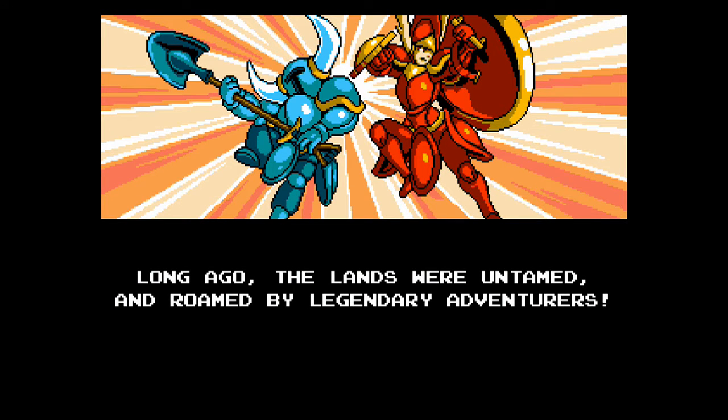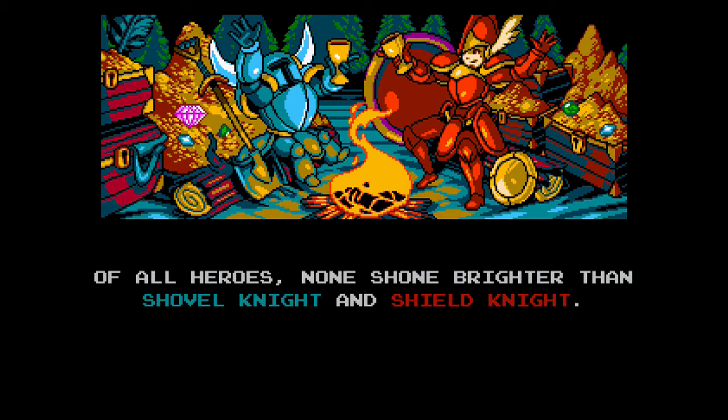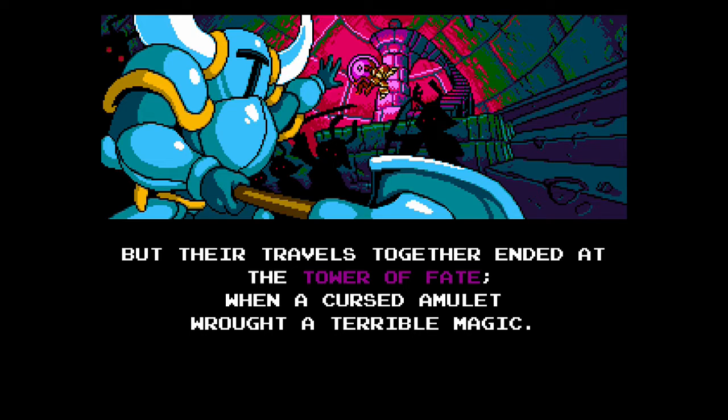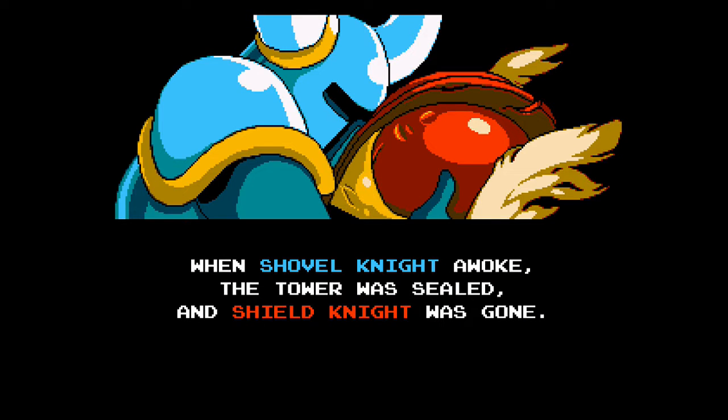Long ago, the lands were untamed, and roamed by legendary adventurers. Of all heroes, none shone brighter than Shovel Knight and Shield Knight. But their travels together ended at the Tower of Fate, when a cursed amulet wrought a terrible magic. When Shovel Knight awoke, the tower was sealed, and Shield Knight was gone.